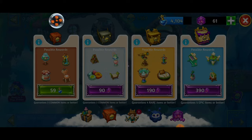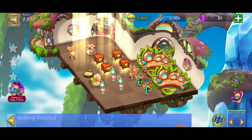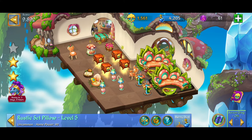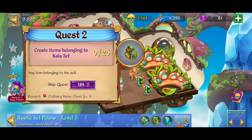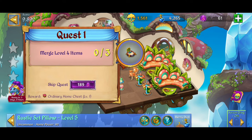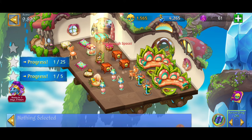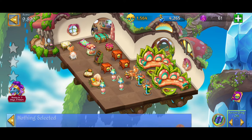We're looking for high level items that don't take too much space — preferably one-by-one instead of two-by-twos. We just opened our first crate and finished the quest of creating items belonging to retro set. Next we have to create 25 items belonging to Kayla set. We also have to open up five crates and the top quest is to merge level four items. Opening up crates now — Kayla set, gotta remember Kayla set.